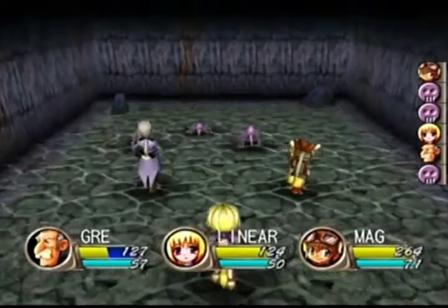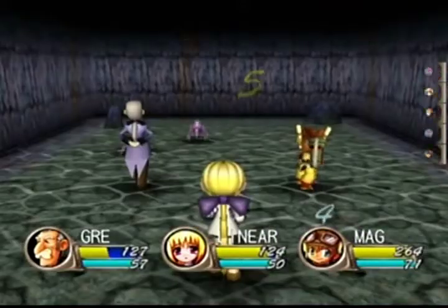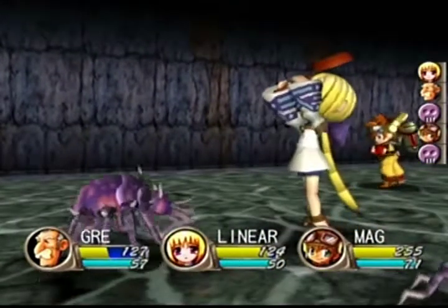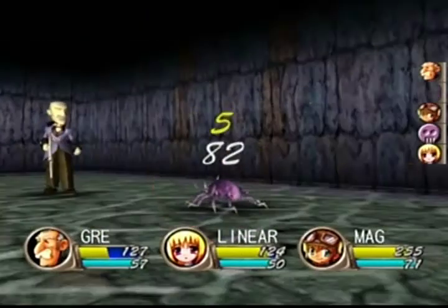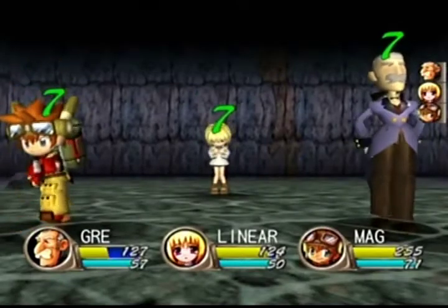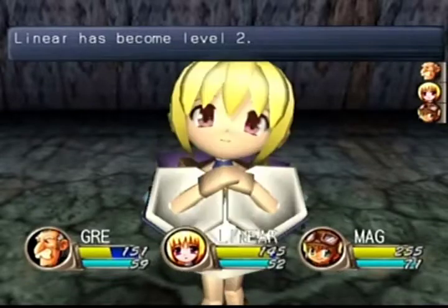Unfortunately I did not get to drop on this enemy - I was hoping I would. Let's go ahead and continue fighting our way through. Keep in mind that Mag himself is more of an attacker type; all he really cares about is how much damage he can do. Linear is the support type - think white mage a little bit. And Gray is kind of a cross between the two: he has really powerful attacking power, but he's also very definitely a support. Mag just does a lot more damage than the other two.